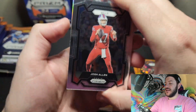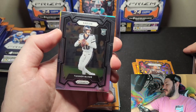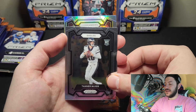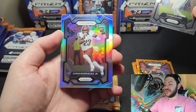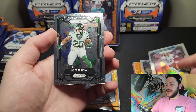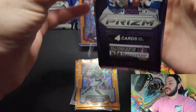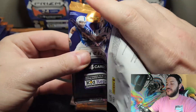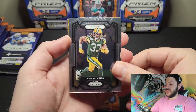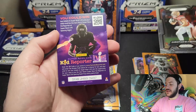We got Tanner McGee. Is it a rookie? It's on the Commanders — it is a rookie: Chris Rodriguez Jr. Behind that, Brees Hall on the Jets. Not crazy on that silver, but we did get a rookie silver. Next pack: John Elway, Aaron Jones on the rookie card, and Eagles, not a rookie — Brian Dawkins. On the Niners, we have Christian McCaffrey. We'll keep that.